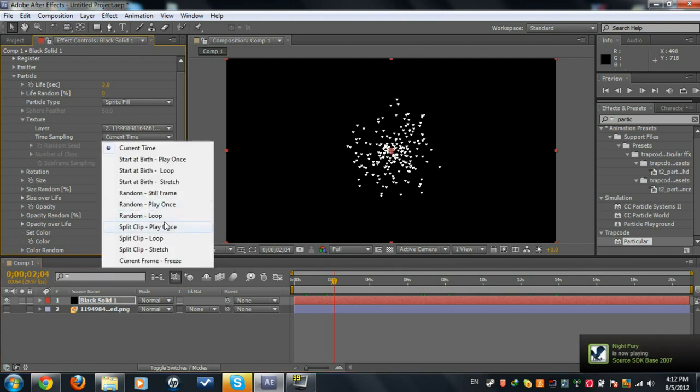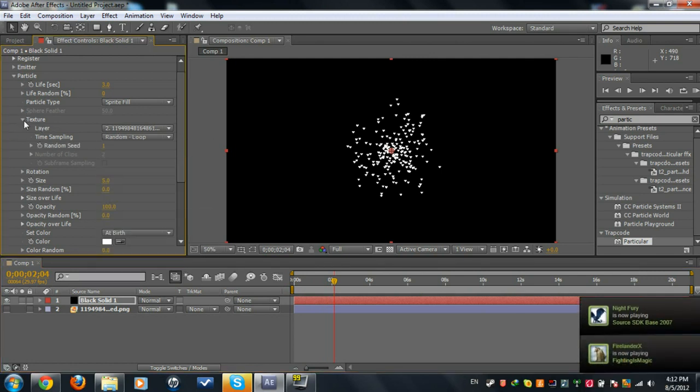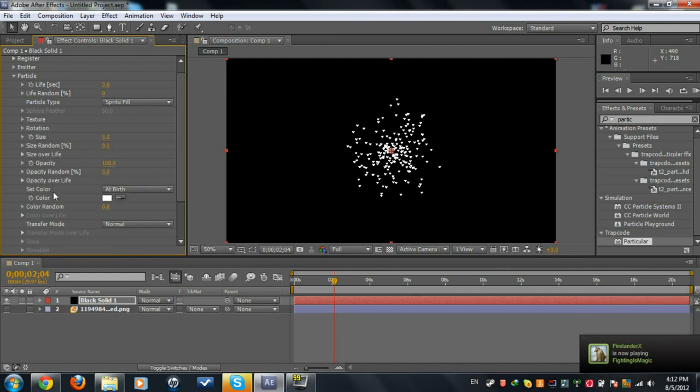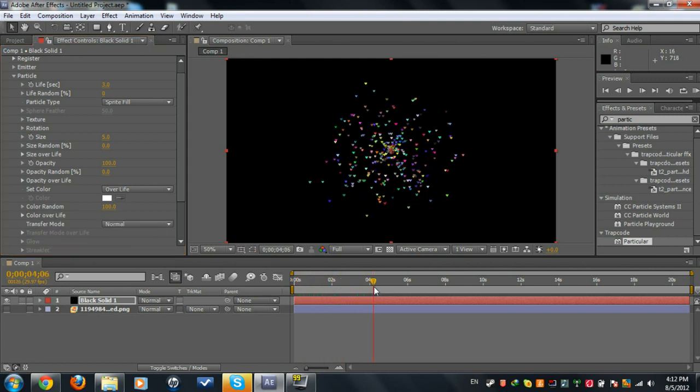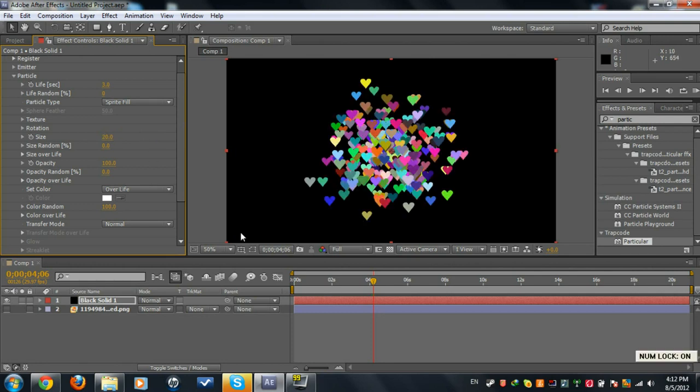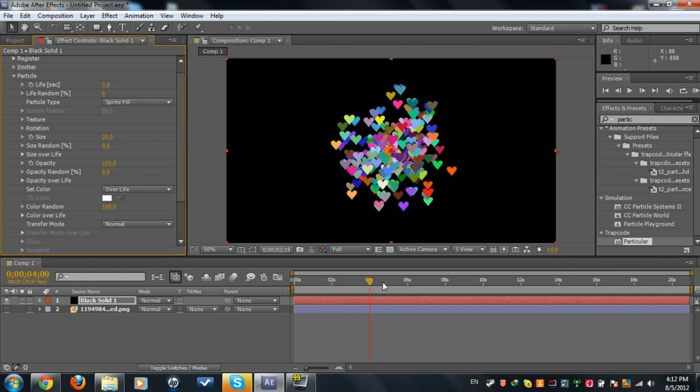For time sampling, we're gonna set it to Loop. For the color, set it to Over Life and the opacity to 100. We're almost done — now we need to increase the size to around 20. You can see we've got some more hearts going now.